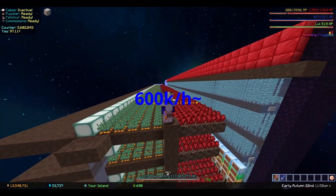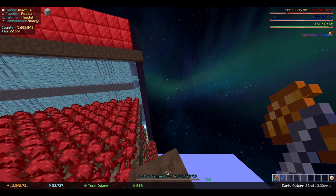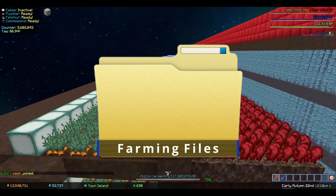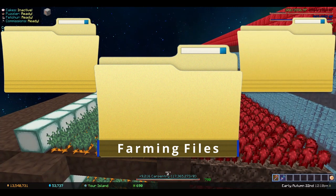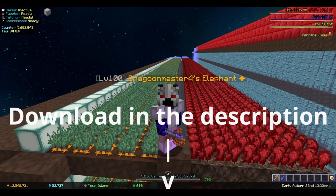If you're wondering about the notepad, it's a part of the farming files — a document I have started which has all of my tests in it from previous money-making methods, and now starting the miscellaneous section where it's not directly about money. If you want to get it, the download link is in the description.